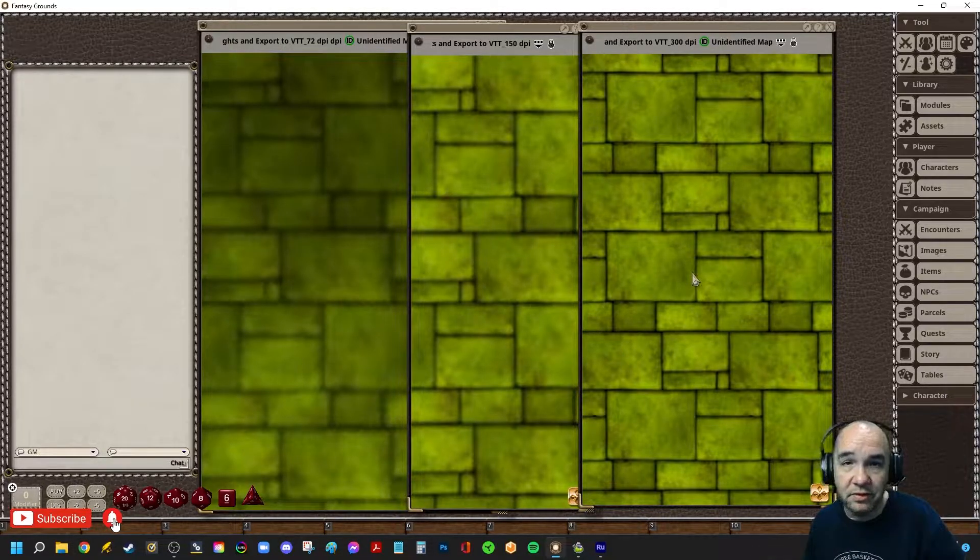I've got a decent computer because I stream and record videos, but I don't make big maps in Dungeon Alchemist — I just don't have the patience for that. I prefer to make small maps with more resolution and piece them together. I've got a computer that can handle 300 DPI, but if I wasn't streaming or recording, I'd probably go with 150 or 72 DPI. I don't think your players are really going to notice, especially if all your maps are at that same resolution.